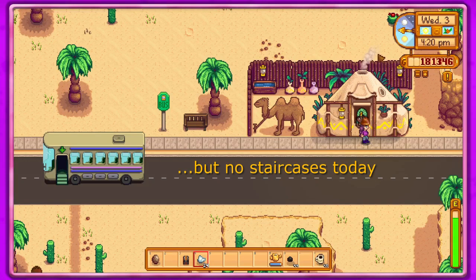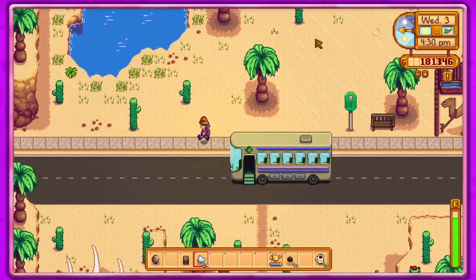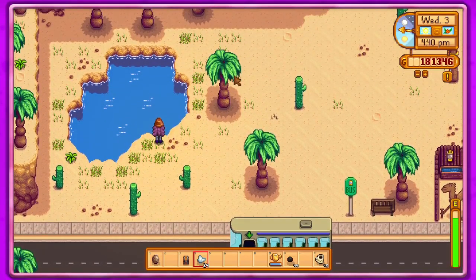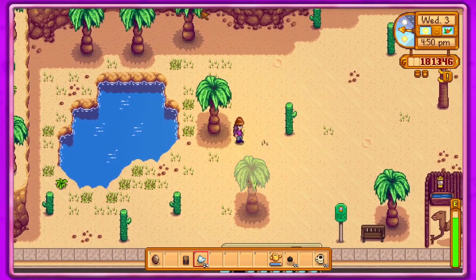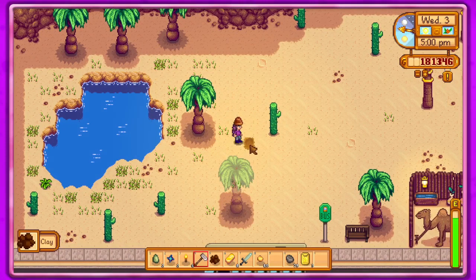For 10 iridium bars you get a warp totem to the desert recipe. Well, that kind of stinks because I was planning on getting staircases. Well, I can't go there without having anything to... let's go in. I'm gonna take this chest, put it in there.